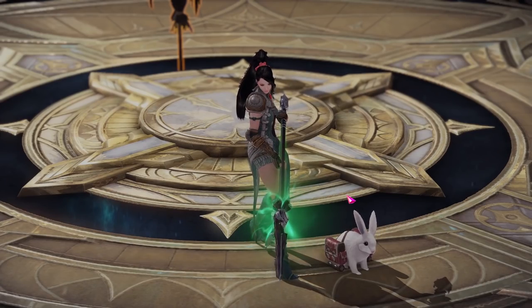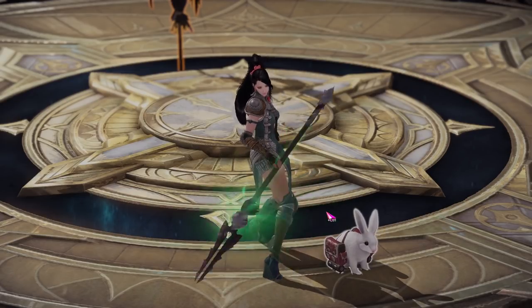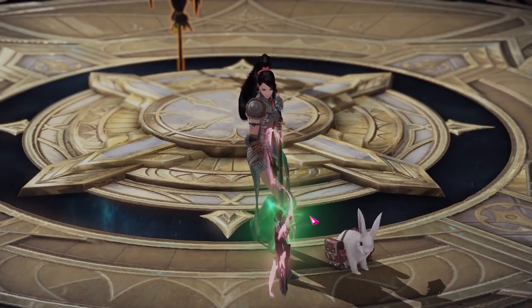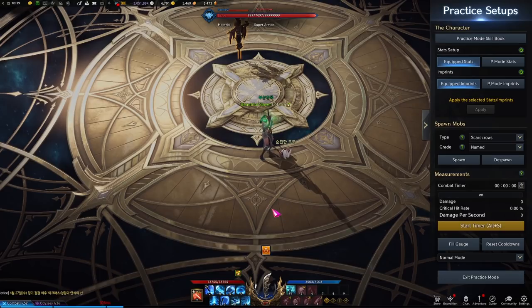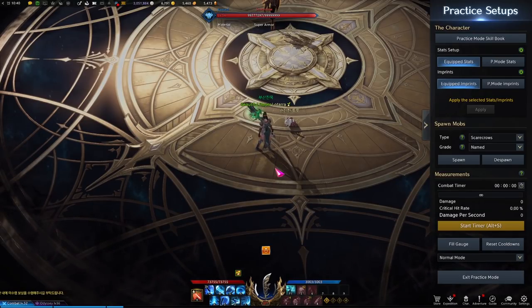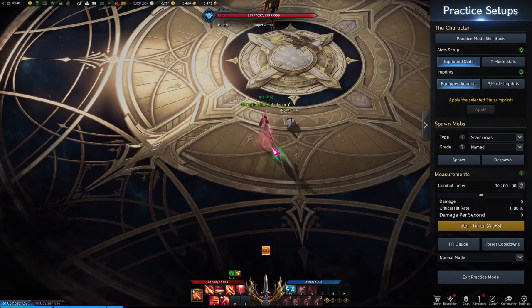Starting with the identity. As you would expect for the Glavier, or as it's known in other regions, the Lance Master, you have a spear and a glaive available. Similar to Gunslinger and the Deadeye, you can swap between them freely, which gives you a different moveset of abilities, and you actually have an identity that's built around swapping them actively.